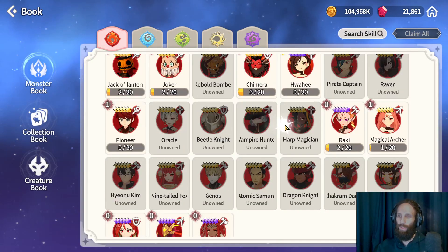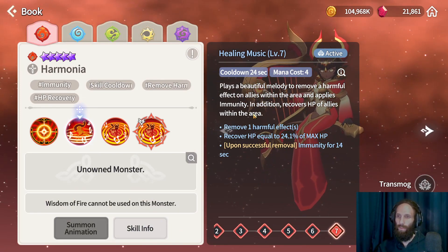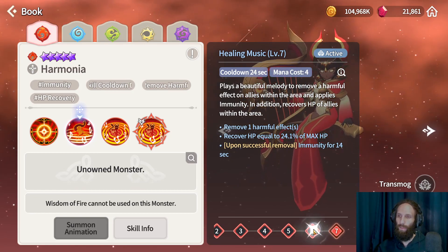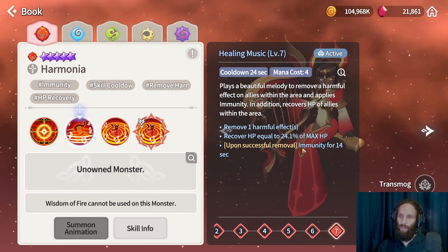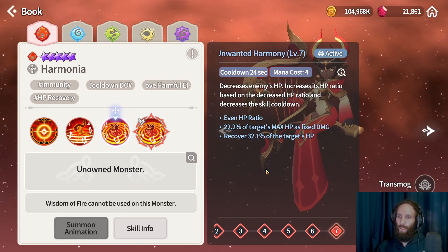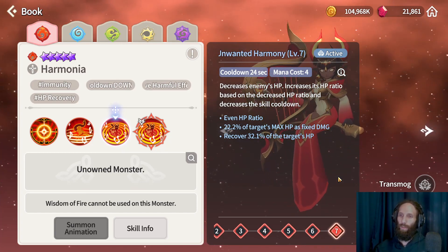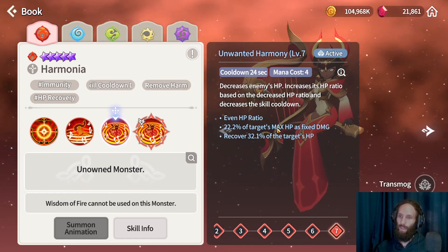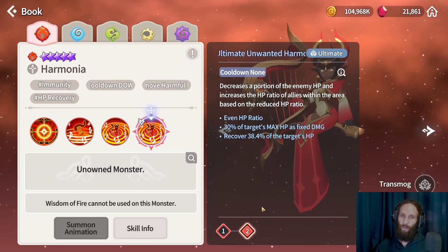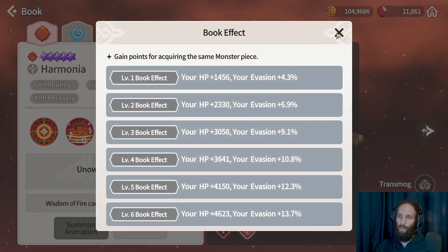They added the fire heart magician whose name is Harmonia. She seems to be a healer — she heals and cleanses, and once she cleanses she places immunity, which is pretty cool. It's only a 4 mana cost, and the heal seems okay for that cost. Skill 2 evens the HP ratio of the enemy target and the lowest HP team member, deals fixed damage based on the target's HP, and also heals. It seems way better than the wind one. The ultimate is very similar to skill 2. The hook effect is HP and evasion.